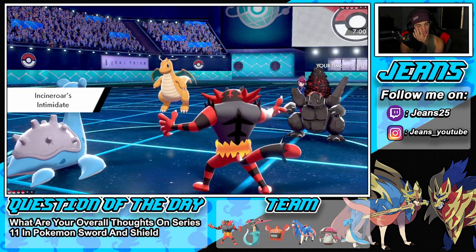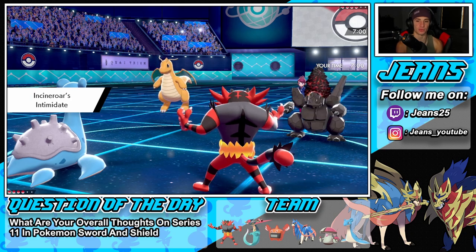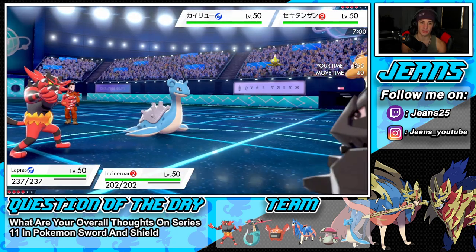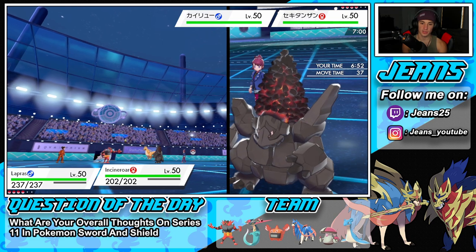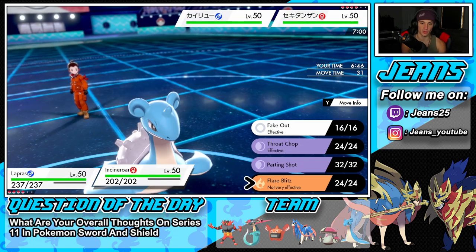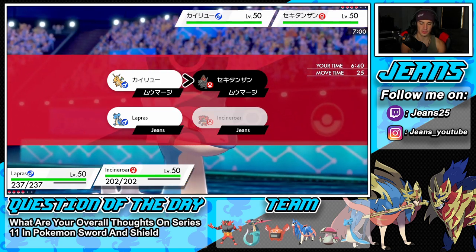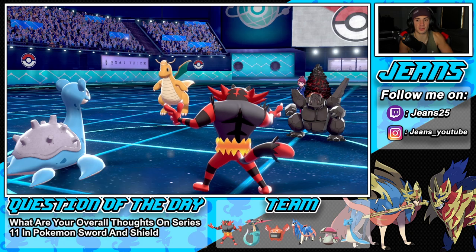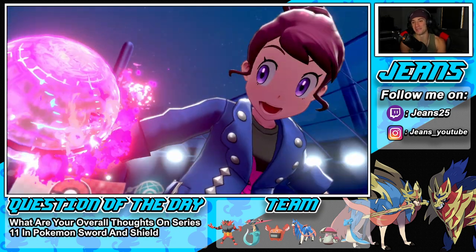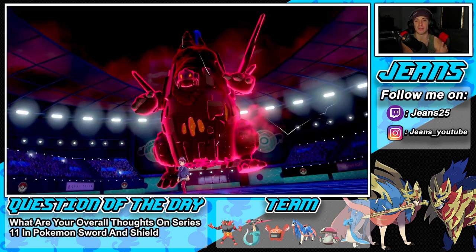I could take out the Dragonite turn one since it's not running Multi-Scale. I'm going to set up the Aurora Veil and then Parting Shot. He's going to Steam Engine proc obviously, and he might try to take me out with a Max Volcalith. I am going to Parting Shot — he has Inner Focus. Both of us are Dynamaxed and targeting each other. I don't see him taking out my Lapras even with Weakness Policy unless he goes after my Incineroar.